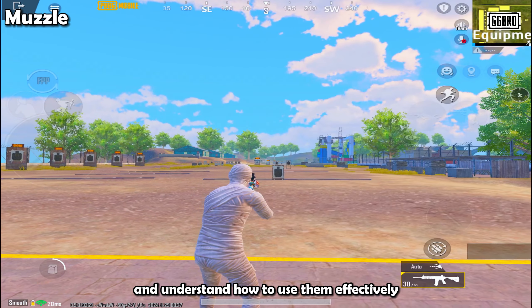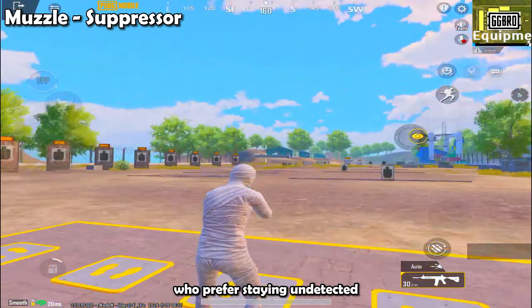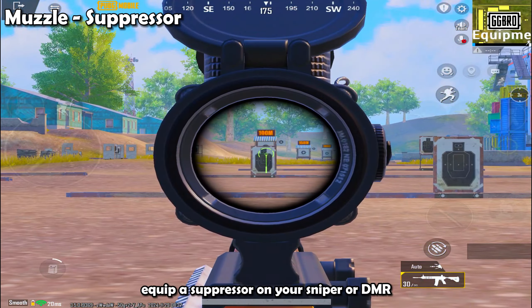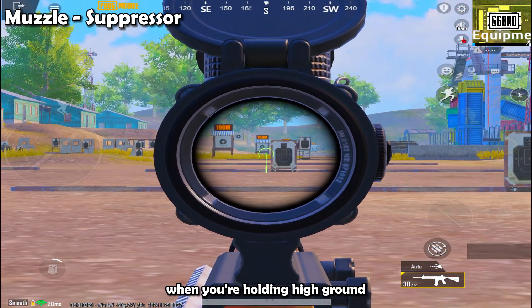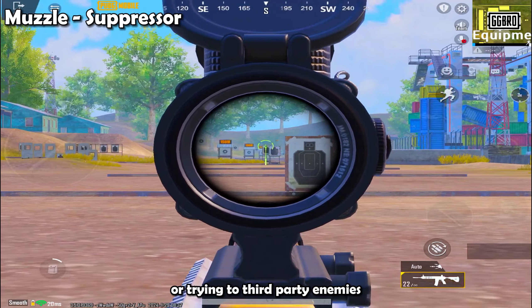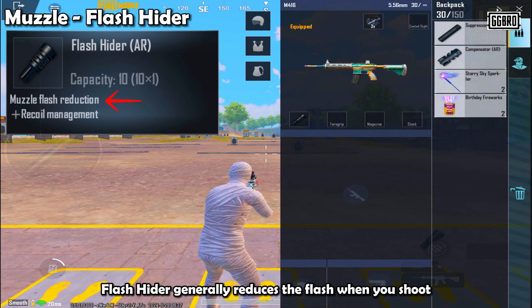The Suppressor silences your shots and hides muzzle flashes, making it harder for enemies to locate you. However, it doesn't help with recoil control. The Suppressor is great for sneaky players who prefer staying undetected. Equip a Suppressor on your Sniper or DMR when you're holding high ground or trying to third-party enemies without giving away your position.